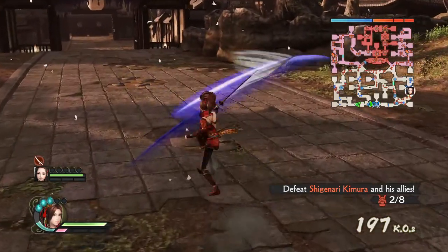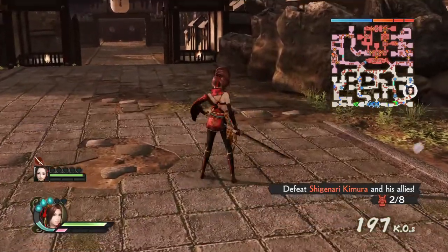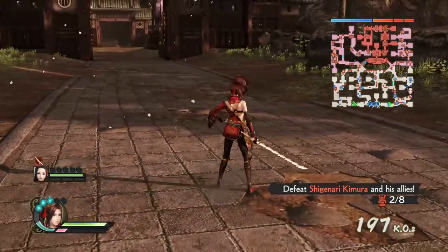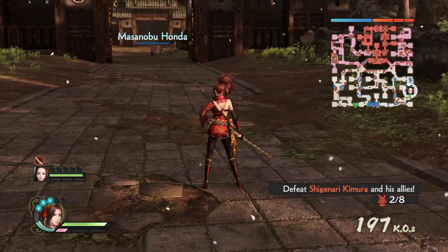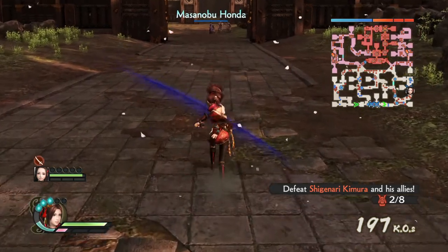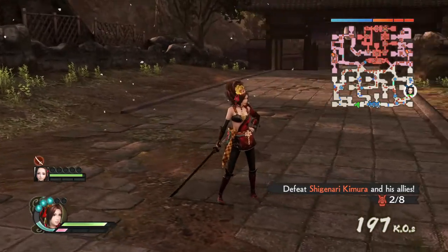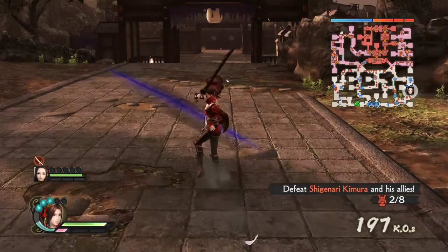The third power attack is a one-two-three combo, not bad. The fourth is one-two-three-four — interestingly, Hanbe Takenaka in Sengoku Basara has basically the same move when you hold L1 and hold triangle. The fifth is one-two-three-four-five, and I'm not sure if this one is a grab but we'll check that later.